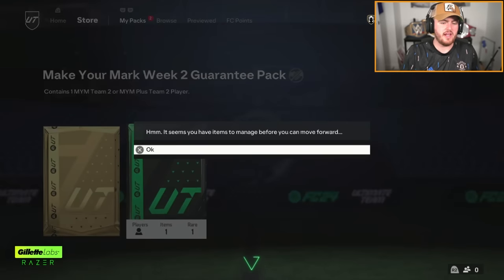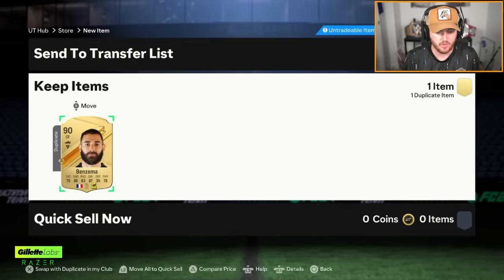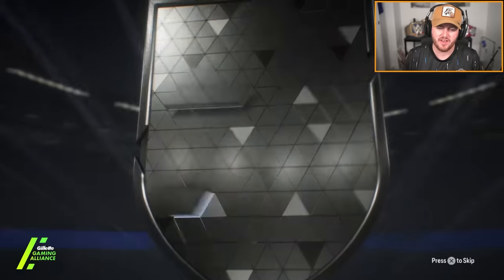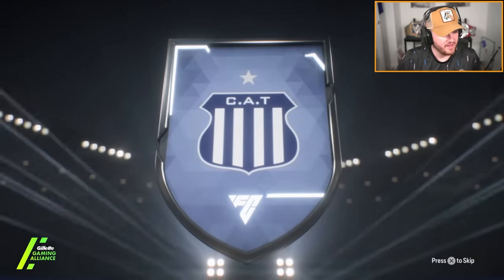We've got Bailey's pack next. He wants Trent, EA — he wants to get Trent from his Make Your Mark Team 2 Guarantee. We've got to put him in exchange. Make Your Mark pack for Bailey — he wants to get Trent, EA. It's very hard to get Trent when it's a copper card. God, these are absolutely awful.